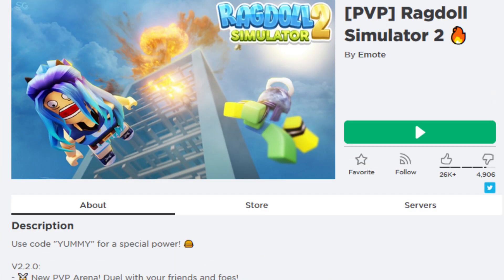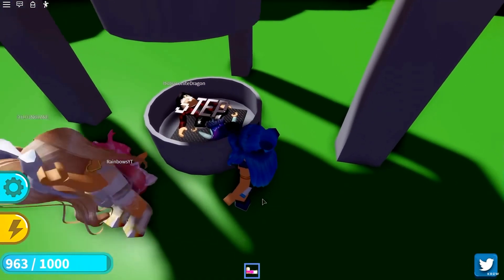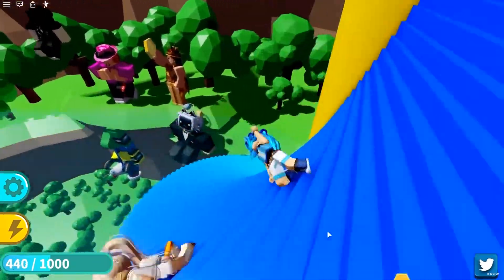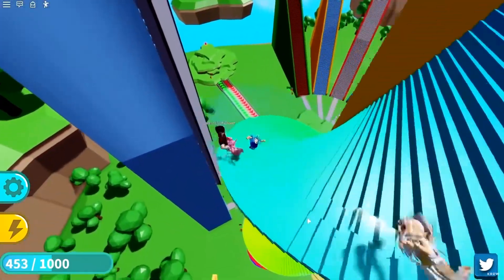Number 4: Ragdoll Simulator 2. This ragdoll game is so fun because it has a code that allows you to have pets. Yes, that is correct — you can explore and play all while having a fun little pet by your side. So watching ragdoll modes while you have a pet is pretty funny.